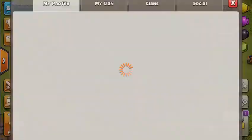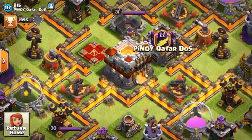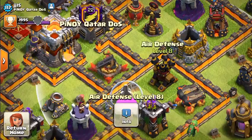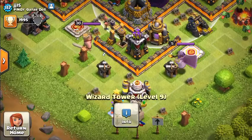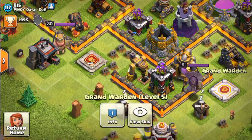Jj15 — oh my goodness, Jj15 is definitely the best. Look at these sick walls, these are my favourite walls, and that's my favourite town hall. Look at those Inferno Towers — all of this looks super cool, this is just amazing. Grand Warden.